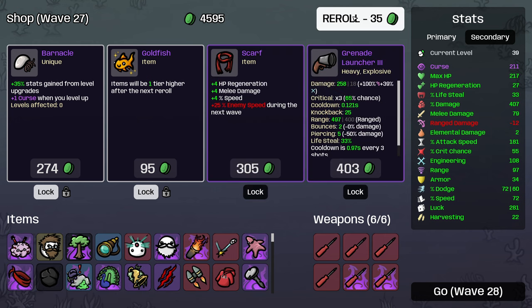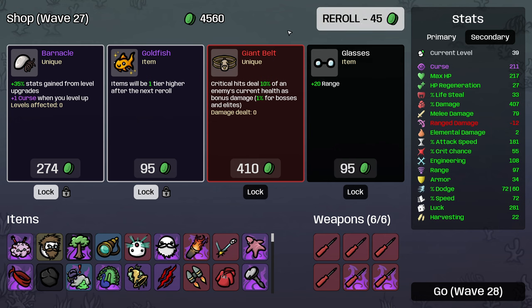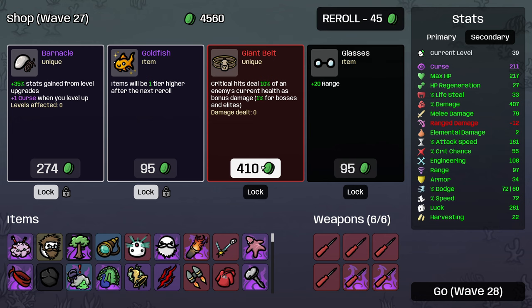Double the amount of healing we will get. Critical hit steal 10% damage - oh, that's very nice.